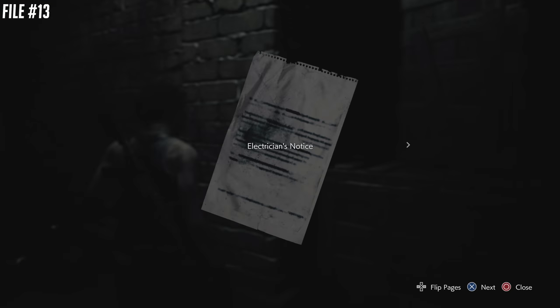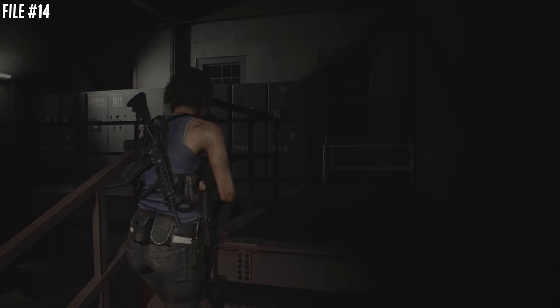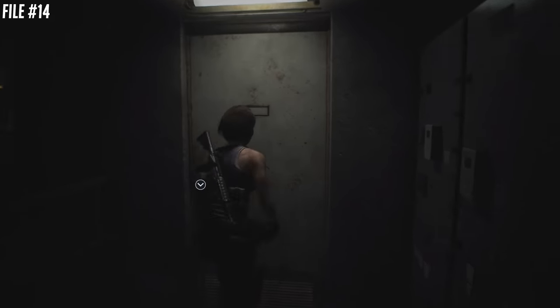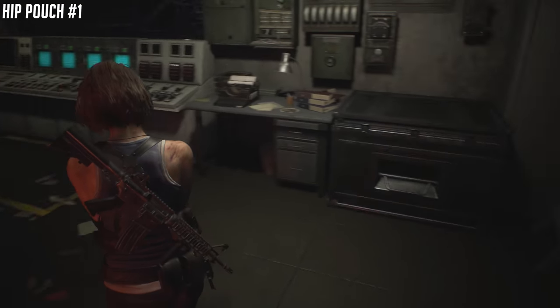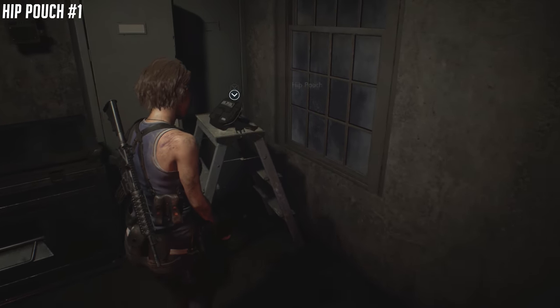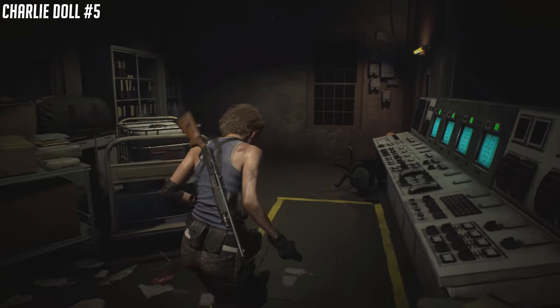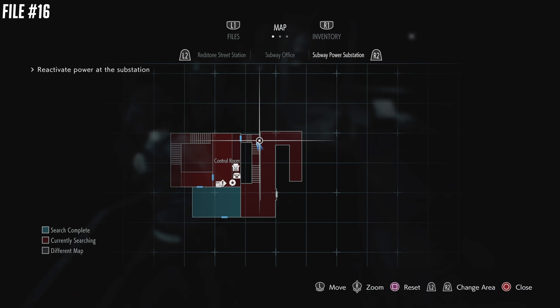We're going to get our first inventory upgrade in a little bit. First we're going to get a file — the upgrade and the file are in the same room. In this puzzle room with four blinking monitors, the file is in the corner, and here is your hip pouch — inventory upgrade number one. Before you leave this room, in that same room there's a Charlie Doll up in the corner.